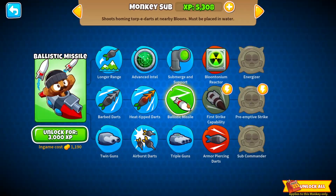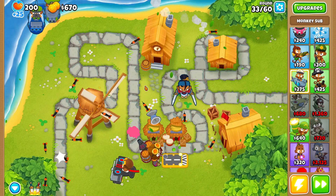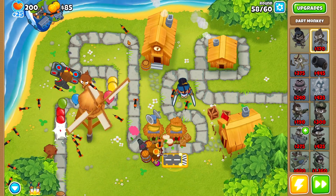The Monkey Sub leveled up, so let's go ahead and buy Ballistic Missile. There's not much else to show right now, so I'm going to fast forward to round 60 and I'll see you guys in just a second.